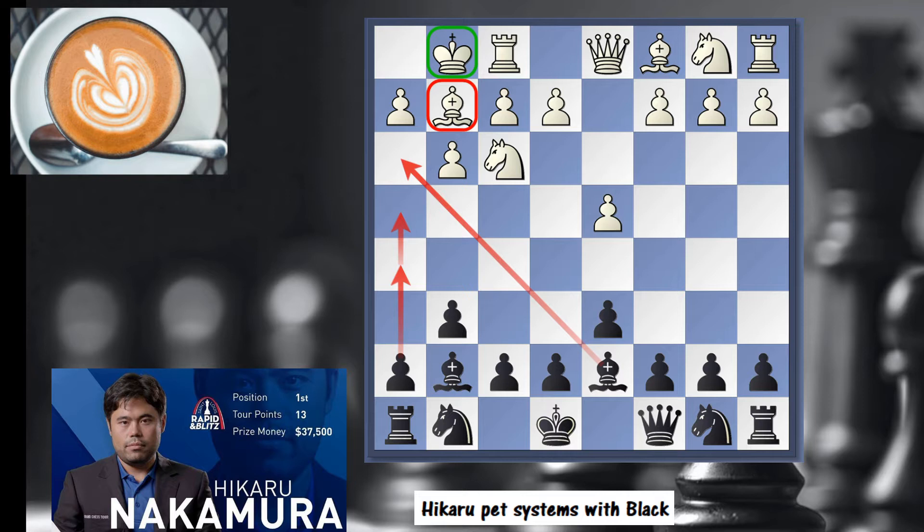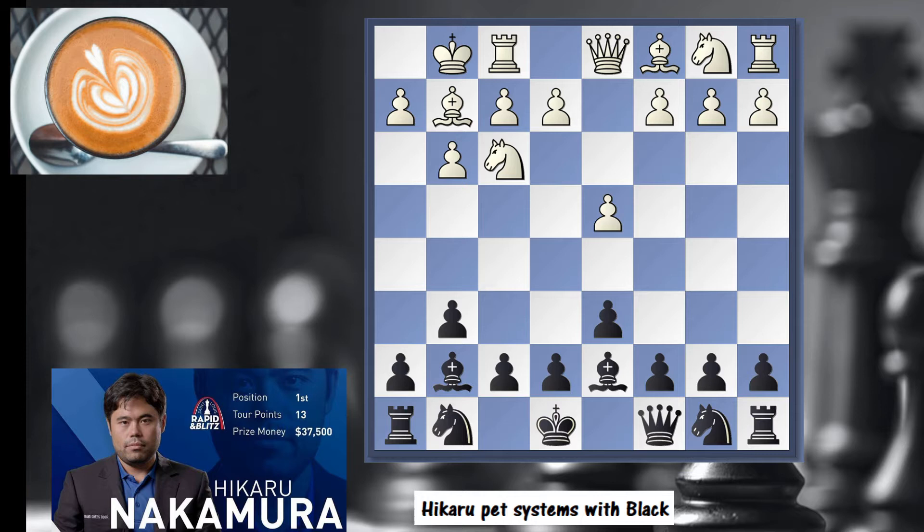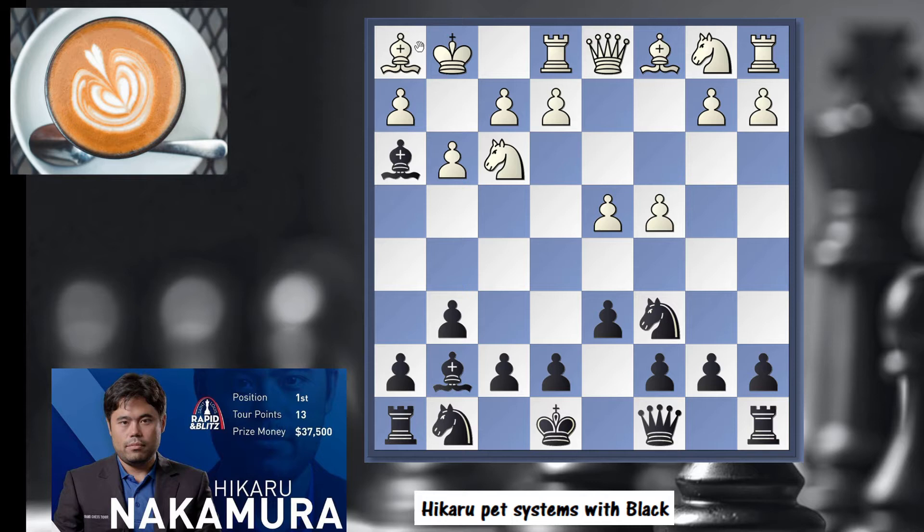That system is very similar to what white would do in a Sicilian Dragon. In the Dragon, if black plays this move, you could just continue with h4, bishop h6 exchange, h5, and attack. Sometimes you play bishop c4 — that's a typical idea for white to exchange the fianchettoed bishop. So Hikaru is doing the same thing except he's playing with the black pieces, very aggressively. Typically c4 is played, knight c6.